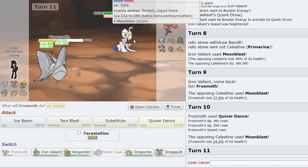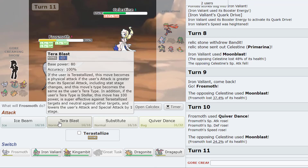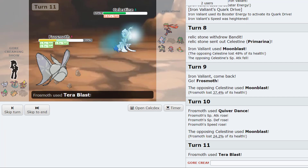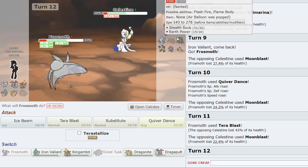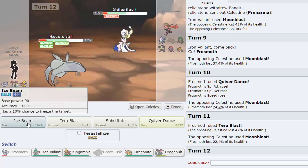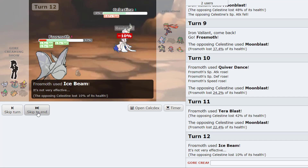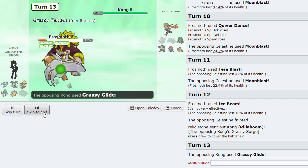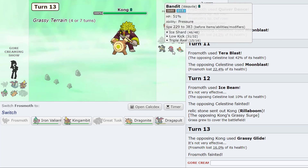Regular Terra Blast does more, which I kind of just wanna go for. Ice Beam is a two-hit KO — how much does the weave file take? I'd rather go for the regular Terra Blast. Oh my gosh, we're in range of all kinds of priority right now. Maybe I should have Subbed — yeah that would have been better for sure. He's gotta Grassy Glide me. I don't know if he's locked in.